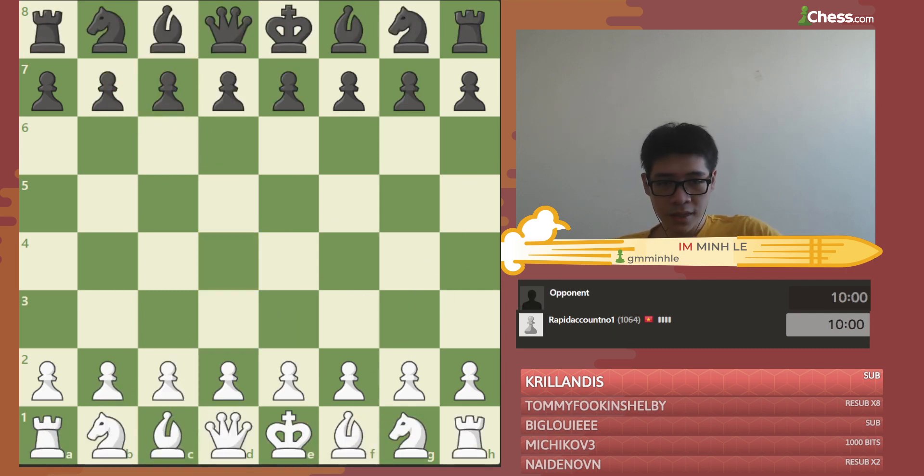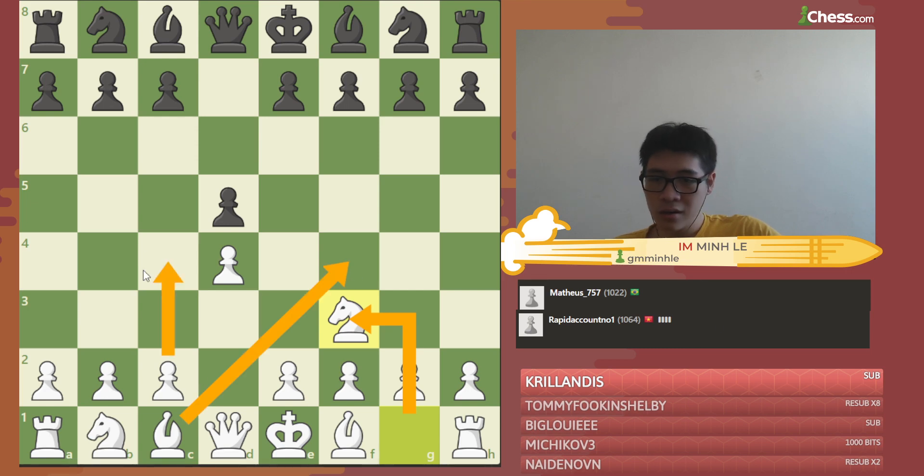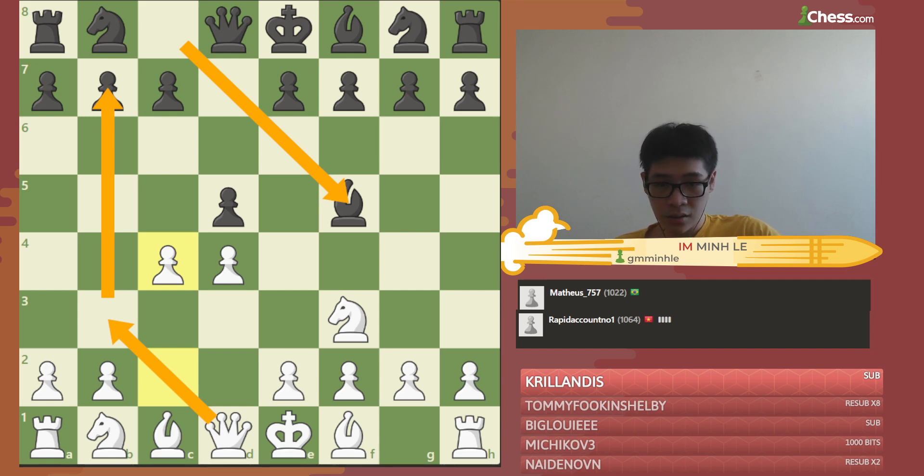Let's come back to the game. d4, he played d5, so knight f3 — which is a fine move order, not bad at all. You can play Bf5 or something else later, that's still fine. Then Bf5 and c4. The thing about Bf5 is that although it's a decent developing move, it has a drawback — this pawn becomes a weakness early in the opening, which forces Black to be pretty careful. That's why in the game I played c6 first.